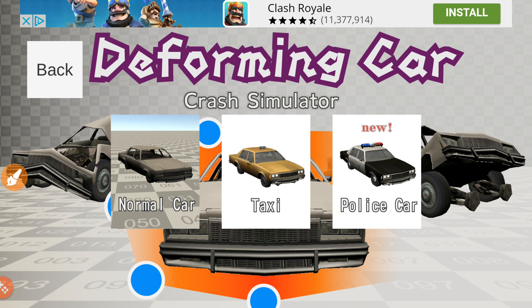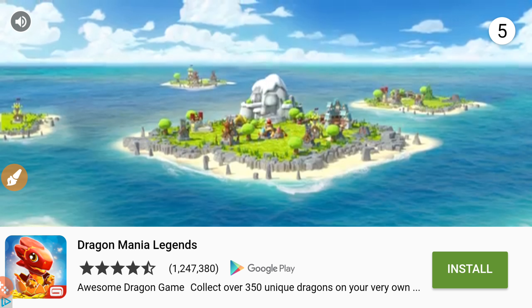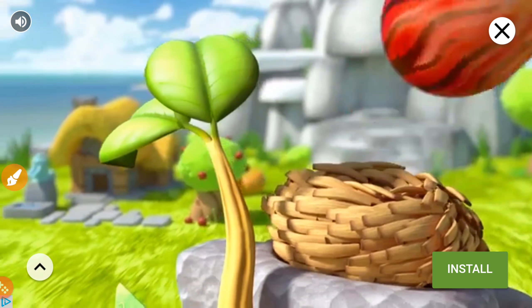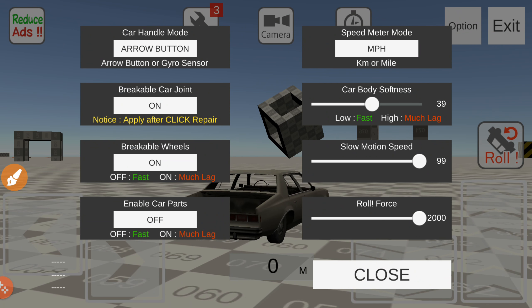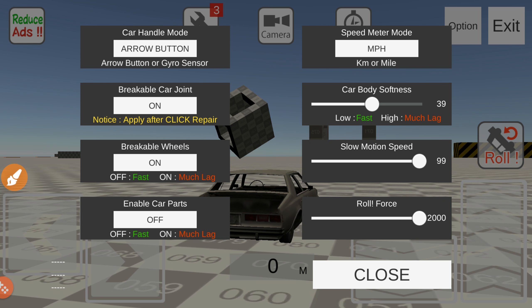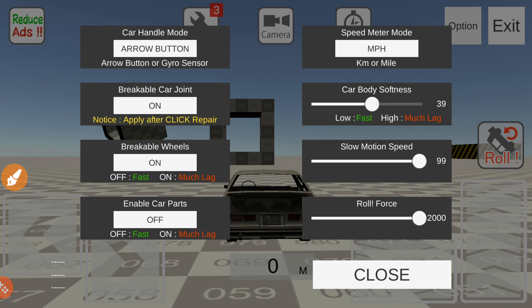You've got two maps: Attractions and Town. We'll go to Attractions first. There are three cars: normal car, taxi, and police car. Taxi and police car generally create a lot of lag, so we're just gonna go with the normal car for now. Go to options and make sure you have breakable wheels on and car parts off to reduce lag.